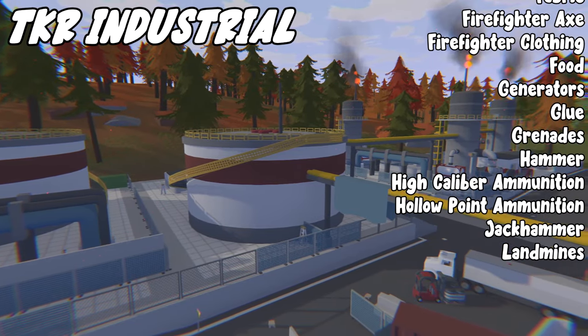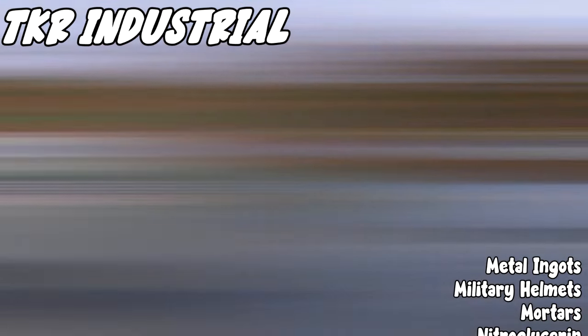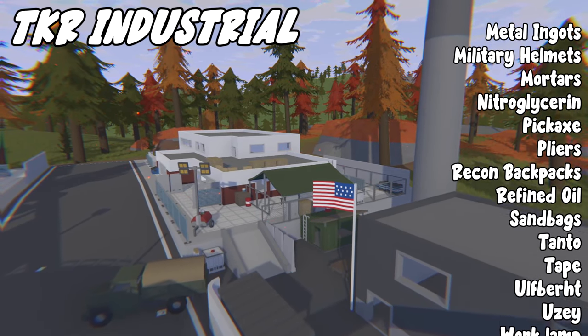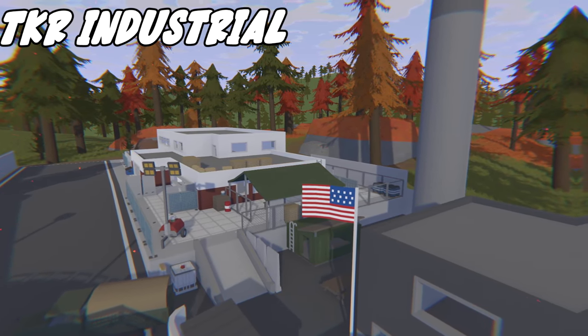TKR Industrial also drops food, generators, glue, grenades, hammer, high caliber ammo, hollow point ammo, jackhammer, landmines, metal ingots, metal scraps, metal springs, military helmets, mortars, nitroglycerin, pickaxe, pliers, recon backpacks, refined oil, sandbags, tanto, tape, Ulfbert, Uzi, work lamps, and wrench.